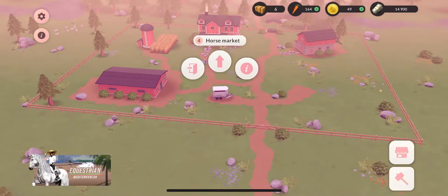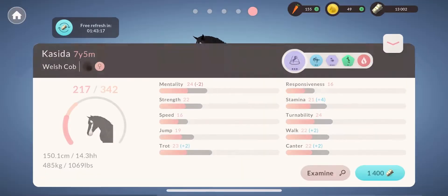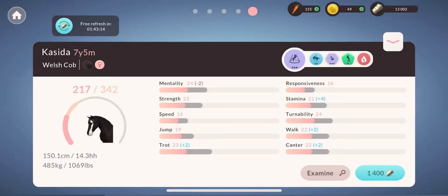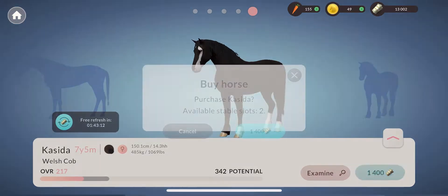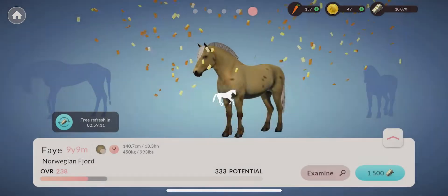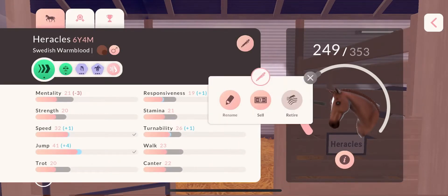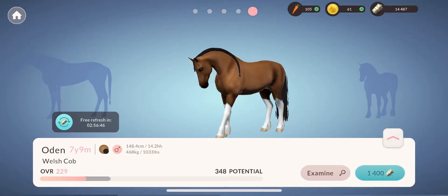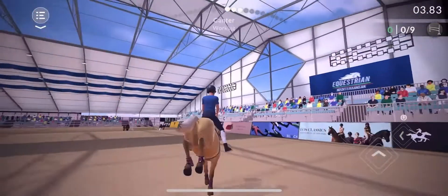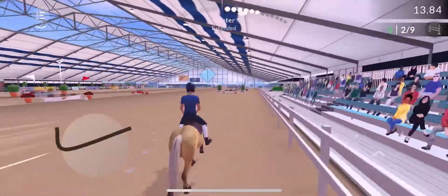I upgraded the horse market in hopes of finding horses with higher potential, and I found this super gorgeous Welsh cob that I just had to get. I also found this super cute fjord pony and bought her as well. I ended up selling Hercules as he would be a lot to train, then bought this Welsh stallion named Odin. My fjord also made it to the intermediate class in the Breeder's Cup.